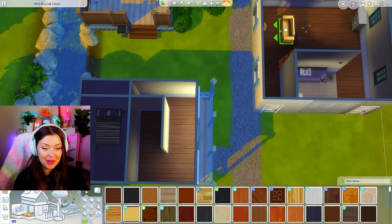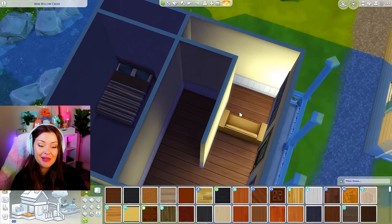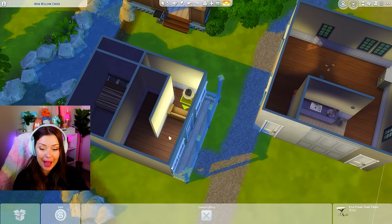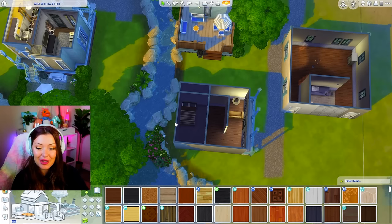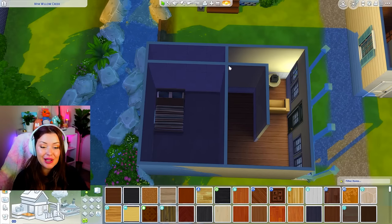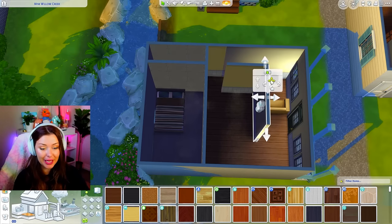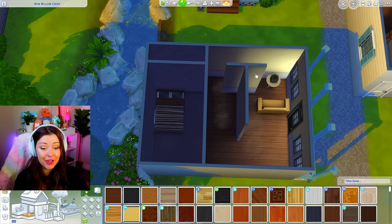The only thing I'm concerned about right now is I need to get my couch in here — this was supposed to be my living room space but Sims aren't gonna be able to get back there to get to the bathroom. So I think I'm gonna bring this back just a little more. It's okay if my rocks are kind of pushed out of the way, I can fix it later. I'm still gonna extend this all the way back so I can make a little more room for my kitchen like I was planning.